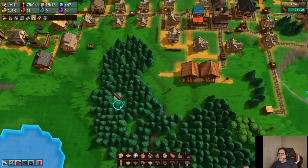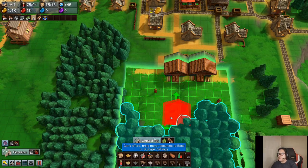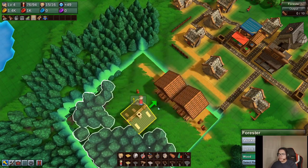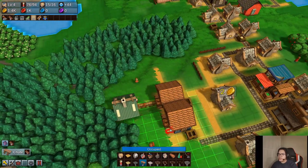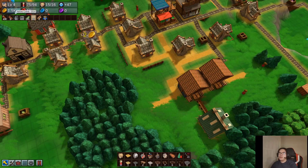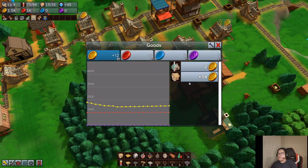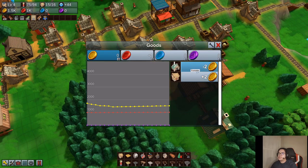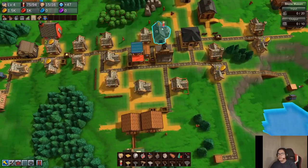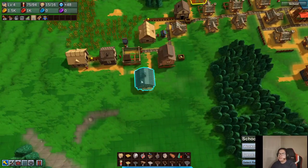It doesn't need to be a conveyor belt, it can just be a chute that feeds it there. When you make a forester, make sure you have enough gold to cover it. To check the production, you can press P — I'll show you how much you make. So I'm making 14 gold and then minus 2 gold for the forester, so we're definitely in a surplus of gold coins, which is great. The only other thing that uses gold coins right now is the forester, so that should be fine.